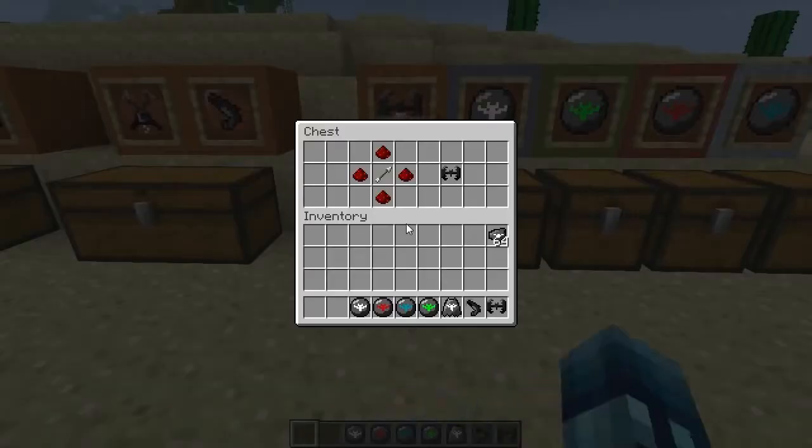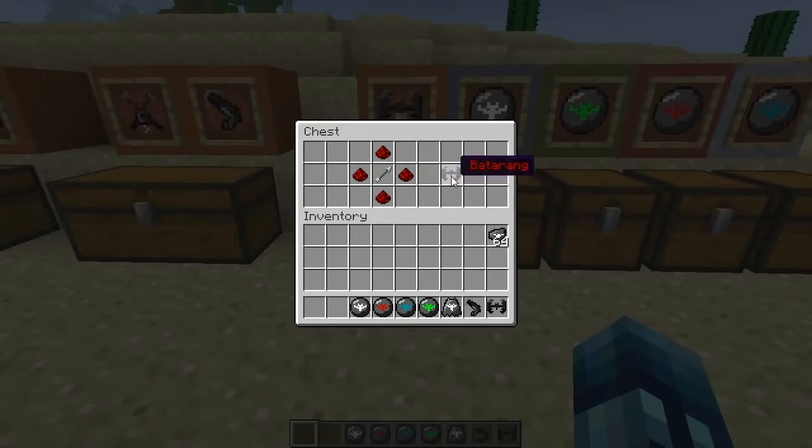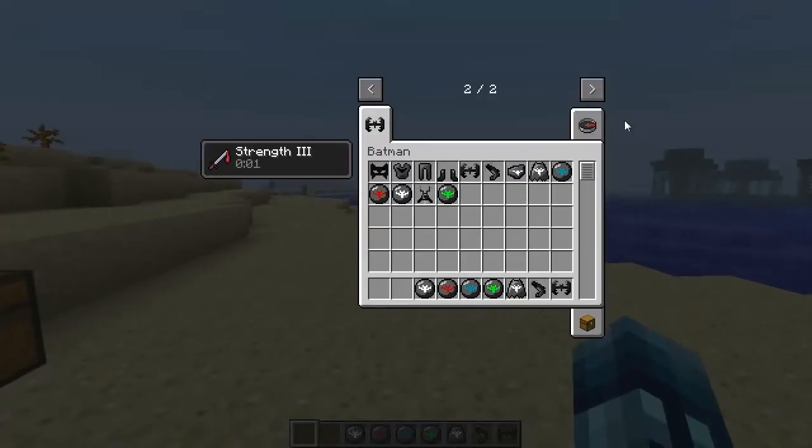Next we're going to make a batarang. That's the next thing on the list. The batarang is crafted with four redstone and an arrow just to get one batarang. The batarang is really cool actually — I kind of like the batarang.